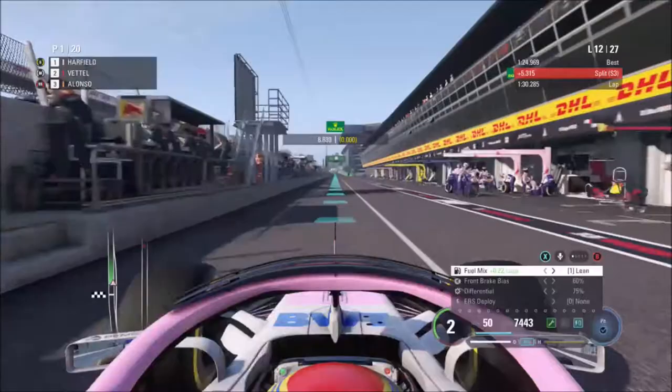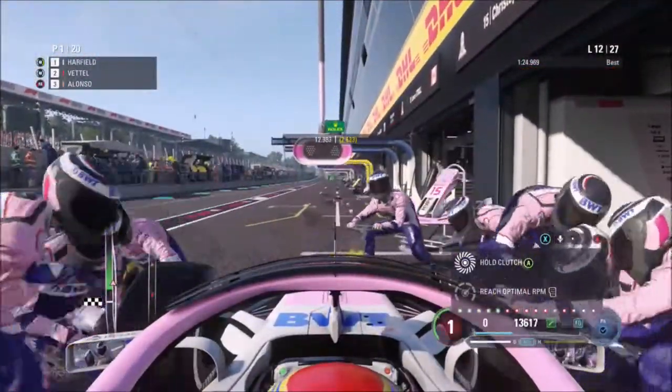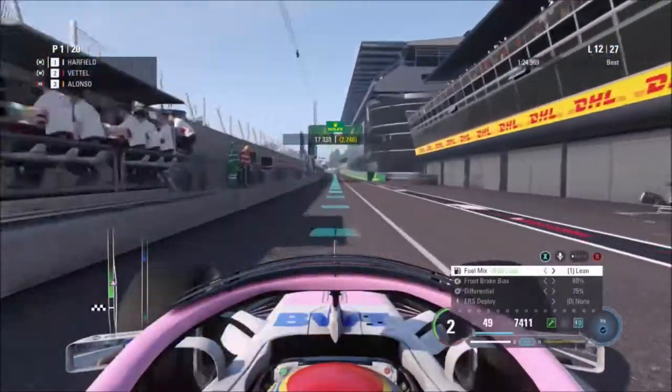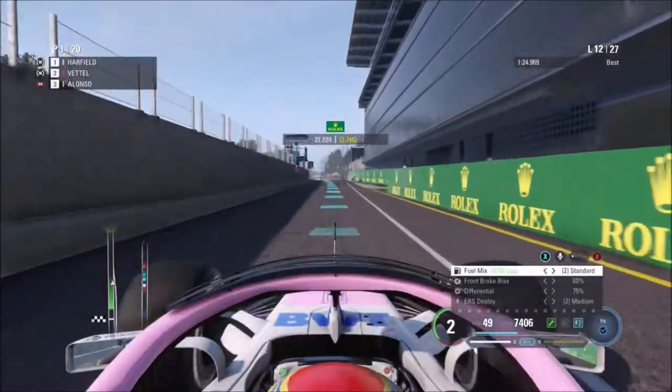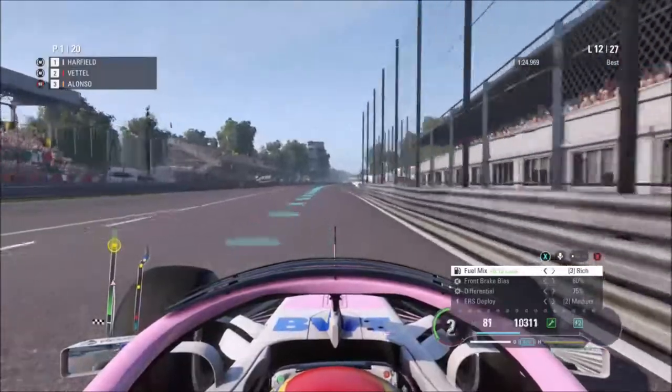At lap 11, we've already skipped nine laps since that last clip. We're in the pits - Sebastian Vettel's also pitting, I think. There he goes down the back straight before Parabolica. Here we come out of the pit and we're already ahead of Sebastian Vettel. We are dominating.